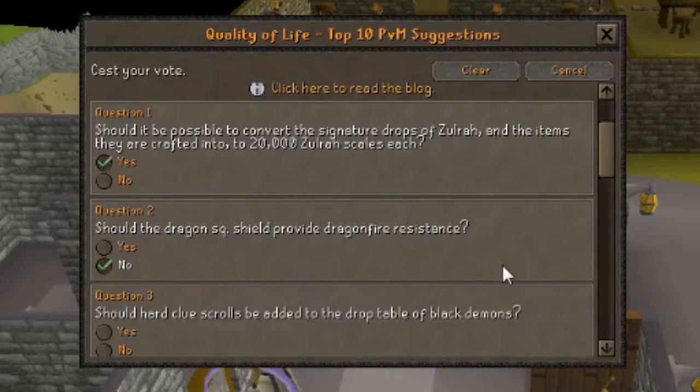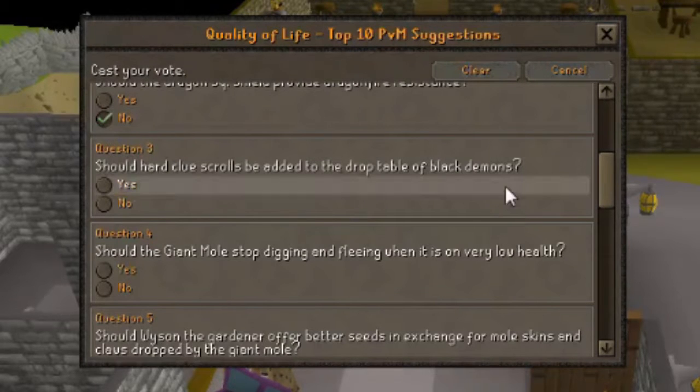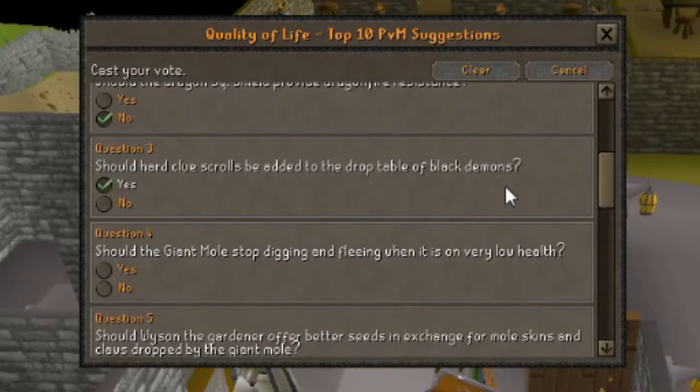Question 3: Should hard clue scrolls be added to the drop table of black demons? I'm going to vote yes. I imagine they're the sort of creatures that would drop hard clue scrolls, and when you're killing them it would just be nice to get that clue scroll. In fact, I was under the impression that they already dropped them.